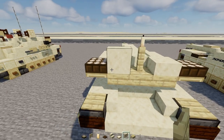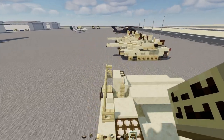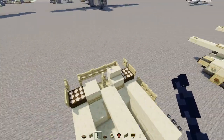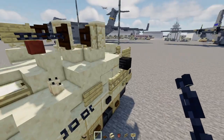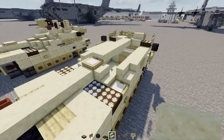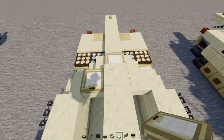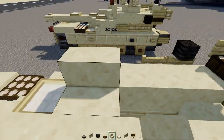Add birch fence gates five blocks across. On both sides add a birch sign, then two more birch fence gates. Add a birch sign and chain on each side. Add a wither skeleton skull facing inwards on the last fence gate on both sides. Then add smooth sandstone stairs upside down on the inside of this on both sides, three blocks wide. On top add birch trapdoors on both sides, then smooth sandstone stairs facing the front and facing the middle.